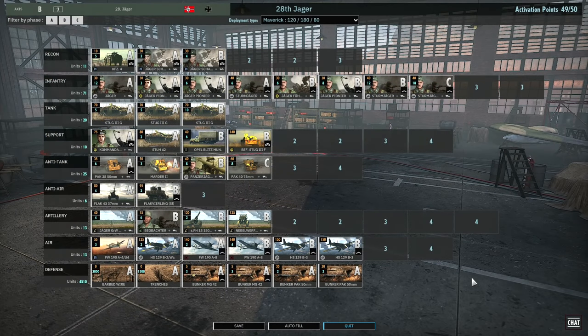And that about wraps things up. The 28th Jaeger — you can either focus on aircraft or focus on artillery, and those are the two ways we're really going to see this battlegroup used. To reiterate, I've currently got this set up for Maverick so I can focus on bringing in all my aircraft in Phase A and Phase B before opponents set up a substantial AA net. The HS 129s will break down the tanks, which then allows my infantry to push forwards, and since we have quite decent infantry — especially at mid-range with Sturmjäger — that's how you make ground with this battlegroup.